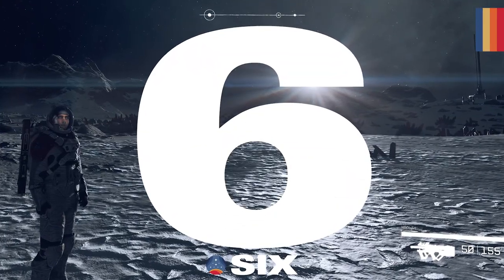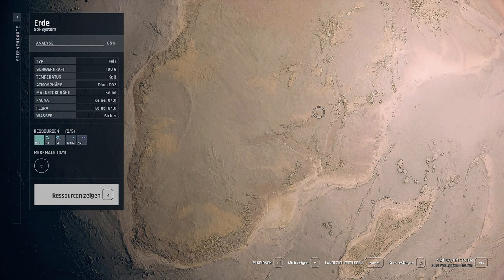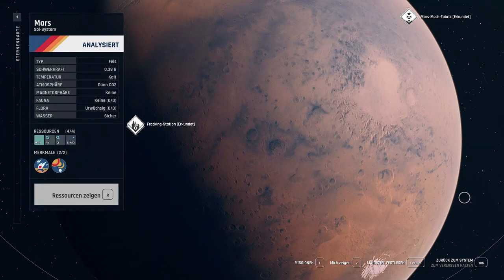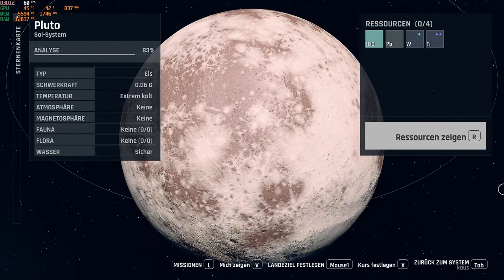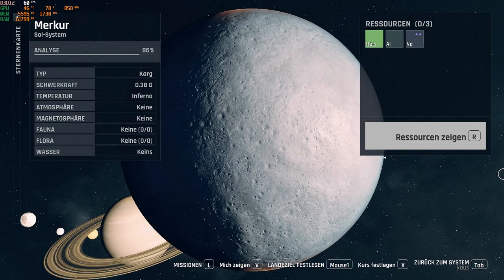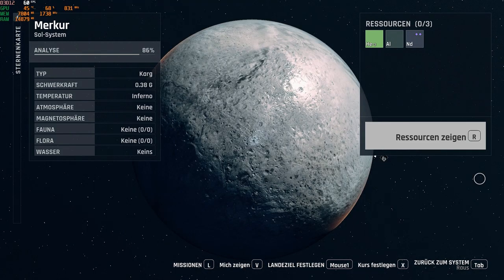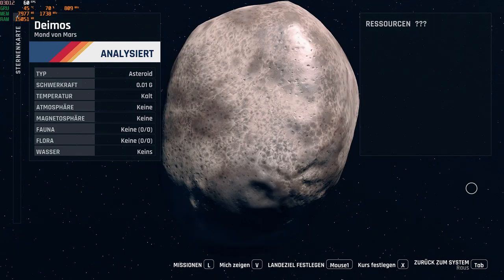In 6th place we have the 8K Planets mod from Revan. This mod upscales the textures from 4K to 8K for every single planet in the game, with AI used to upscale all the textures as well as adding additional layers. There are also original Moon, Mars, Venus, and Jupiter textures included. It's a big mod coming in at around 12GB, but you have the option of using the NASA Solar System planets or just the NASA generic planets.